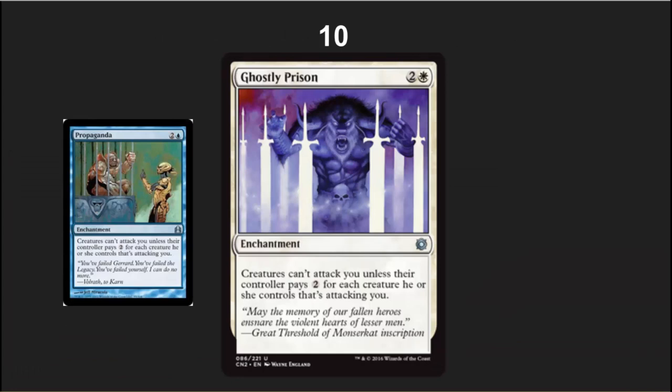In the number 10 spot I've got Ghostly Prison — a great political EDH card and a rather powerful Modern sideboard card. A lot of decks try to swarm you and cannot pay the mana. Pick these up; they're going to be cheap in a few months. It's a wonderful card to see back again.